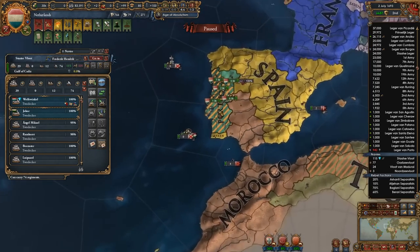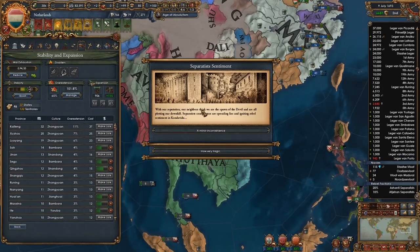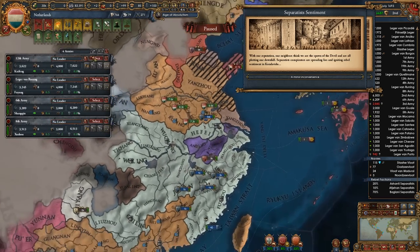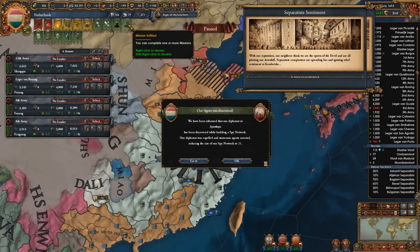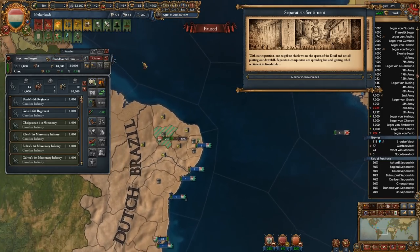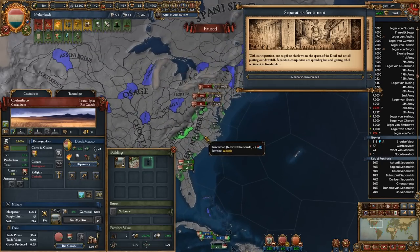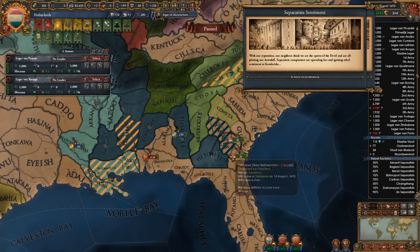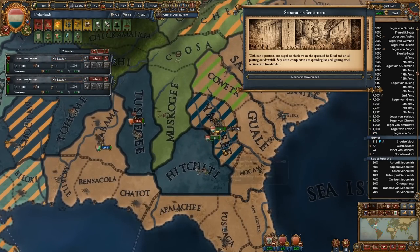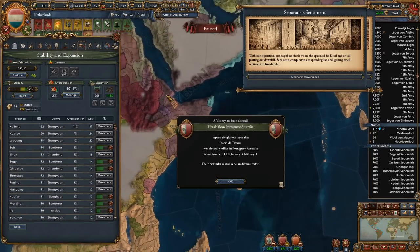Definitely need more navy as well. I can piece this out whenever. Just need to let my overextension tick down a little bit. These fun events, I tell you what. I think these guys are gonna go on a mission — nope, they're sieging that down currently. It works though because they cannot get to my guys' capitals. These forts are impeccable — these forts not so much, well they're okay actually.